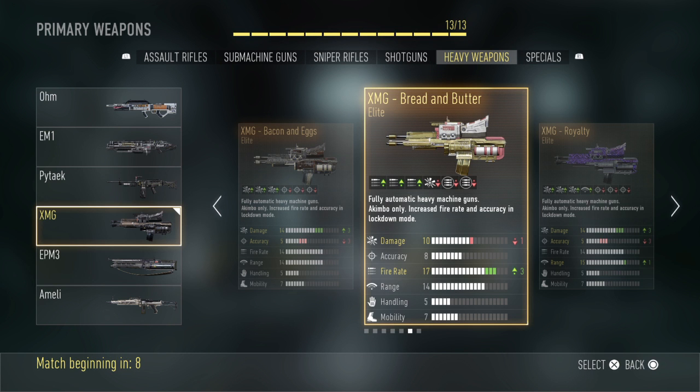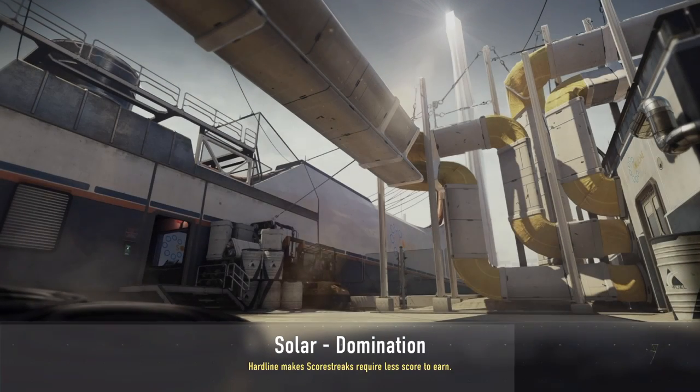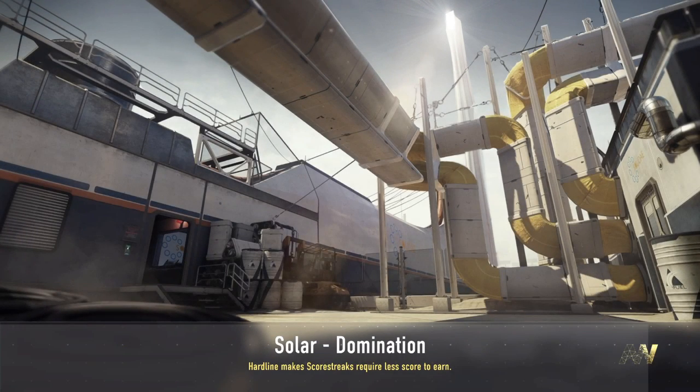Hello everyone, welcome back to another episode of Elite Weapons in Advanced Warfare. This is episode number five and we're doing another akimbo weapon — it's another LMG called the XMG Bread and Butter. This is a very super elite variant of the XMG. We're going right into a game of Solar with it, talking about the stats and bringing some gameplay.